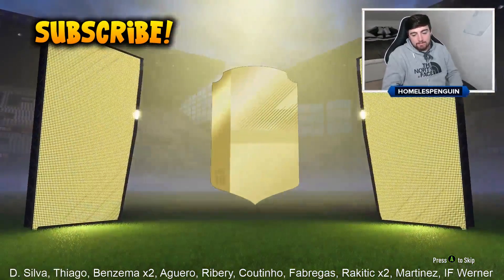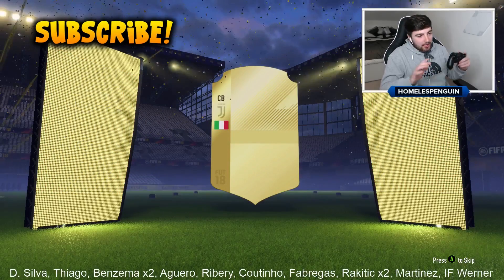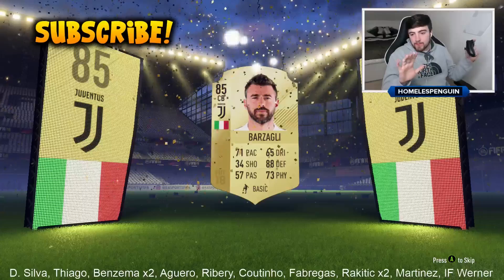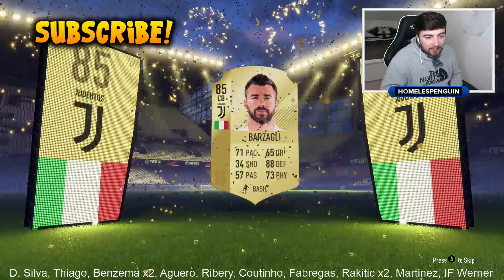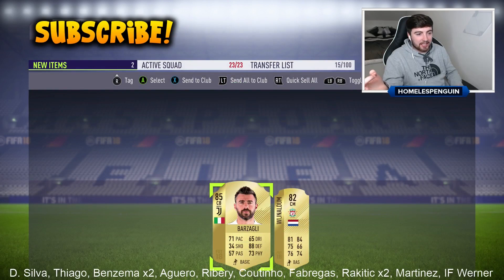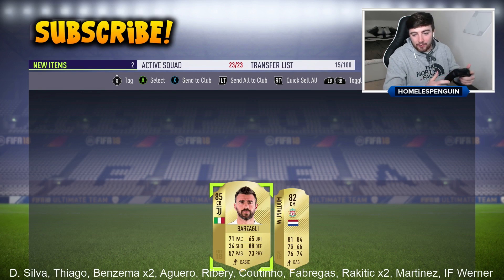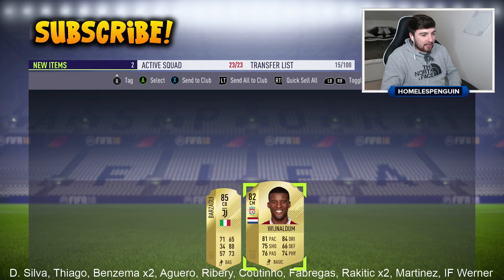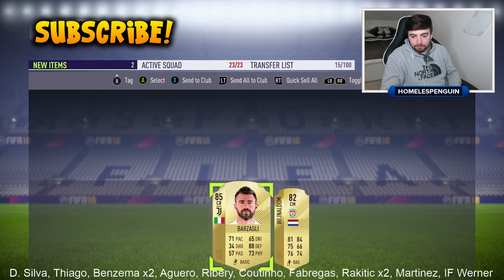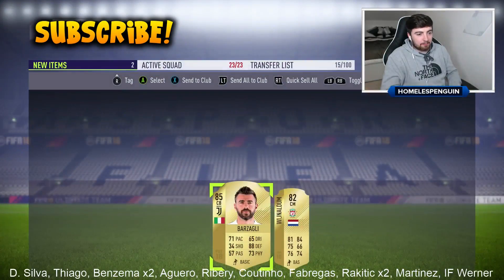Am I actually a homeless penguin? You guys can make your own assumptions over that. But this time around, 85 rated Barzagli. Like I've mentioned already, pack pulling him inside of these 81 guaranteed player packs - it's just standard. He's nothing even special from these packs, which just goes to show how overpowered they actually are. Not a bad pack pull though - 85 rated Barzagli. Pretty nice.